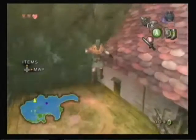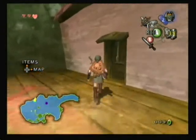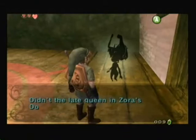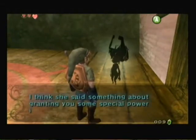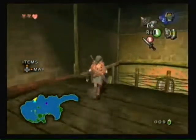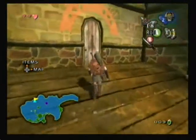Oh, shit. Well, I wasn't expecting that. What do you want, Midna? Being shy of a cannon reminds you of something? Yeah, pretty much. So we're going to Hyrule Castle to find Prince Ralis. Let's go.